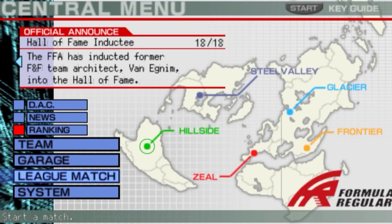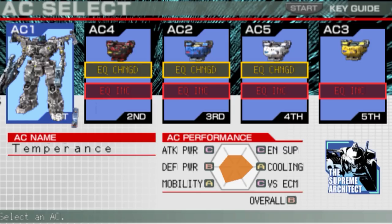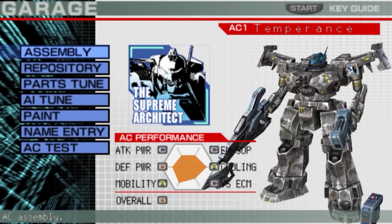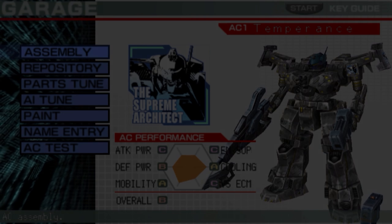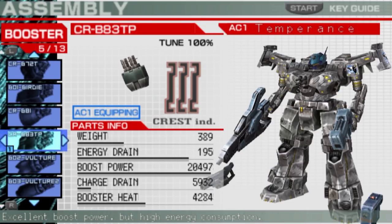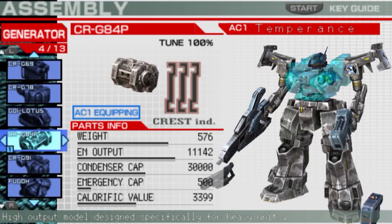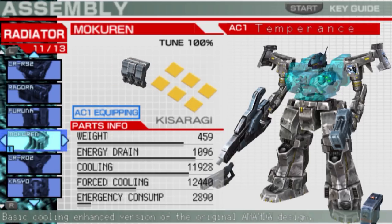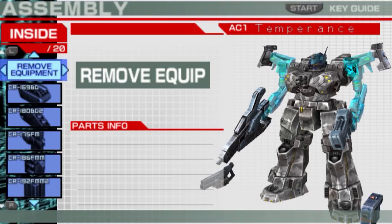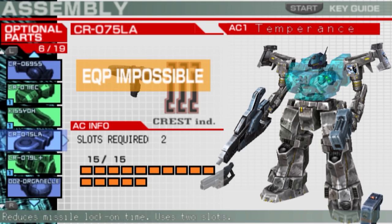Mechanical's AC is called Temperance — a gray camouflage AC with a light blue head and light blue weapons. Checking the parts: we've got the TP booster, F73H, a G84P generator, and a Morcuren radiator. No inside, which is a surprise, along with some optional parts.